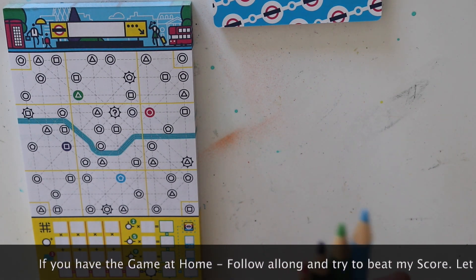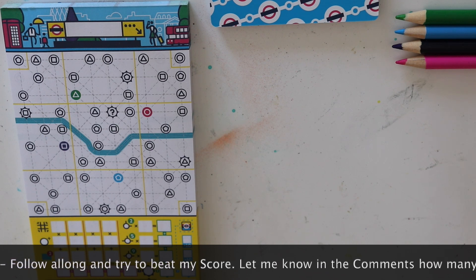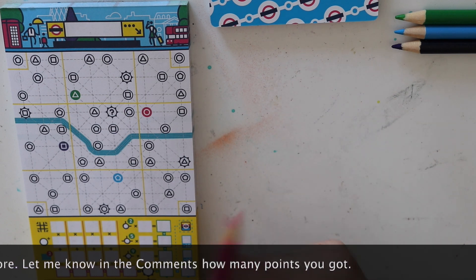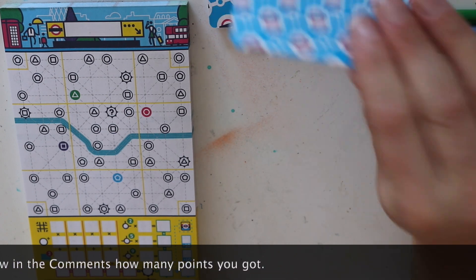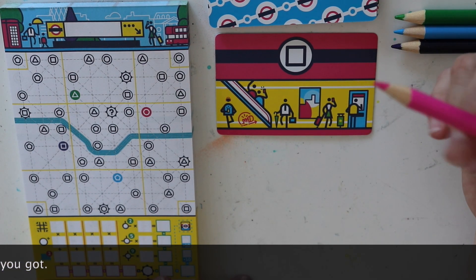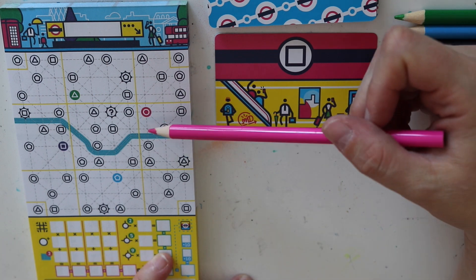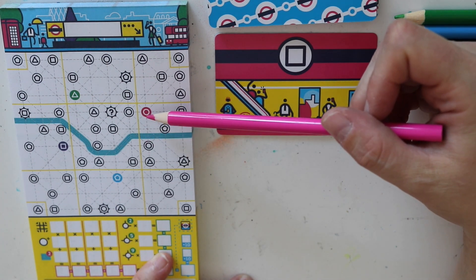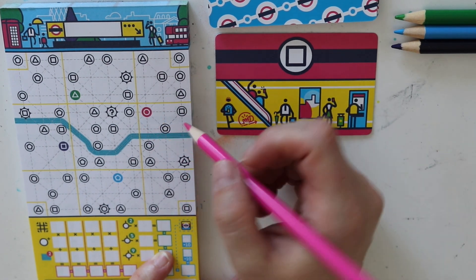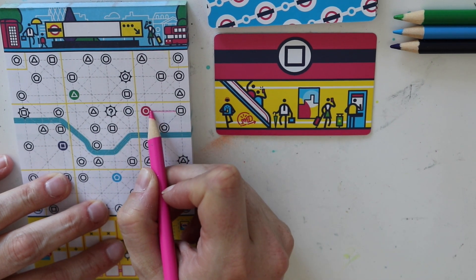You're going to lay the four colors out at random and I will go to the rules as they come up. But first we start with the pink route and let's find the first card. It's the square one, and now we have to follow those lines from our starting station. I think the only way we can go from here is here.